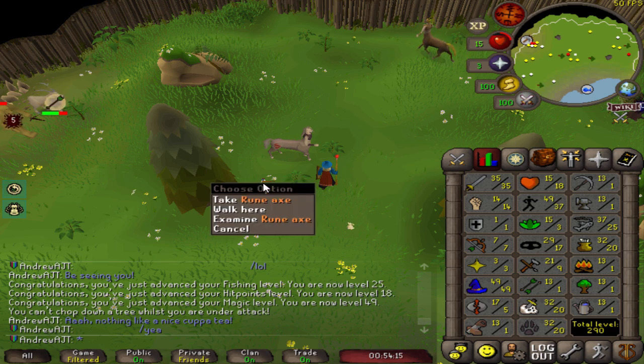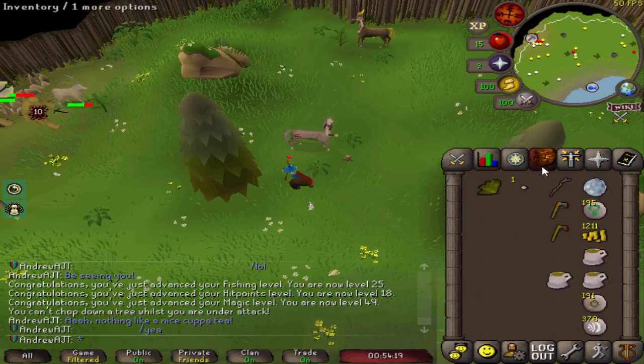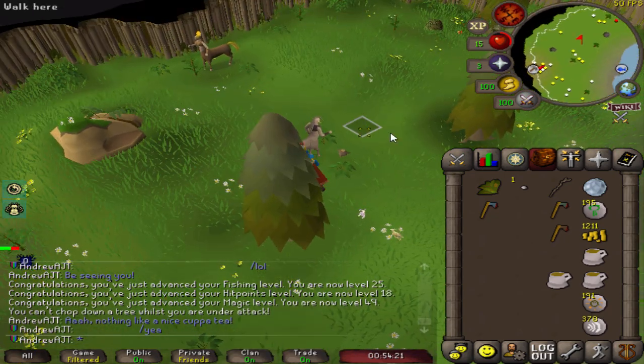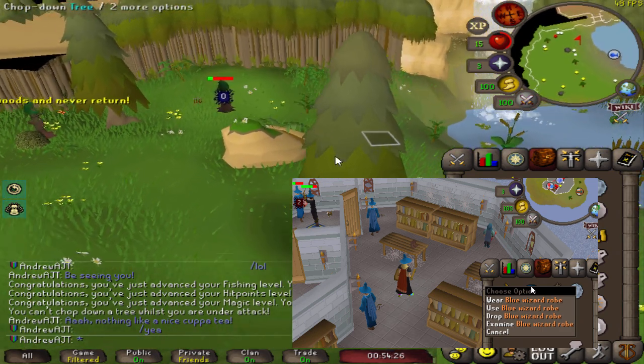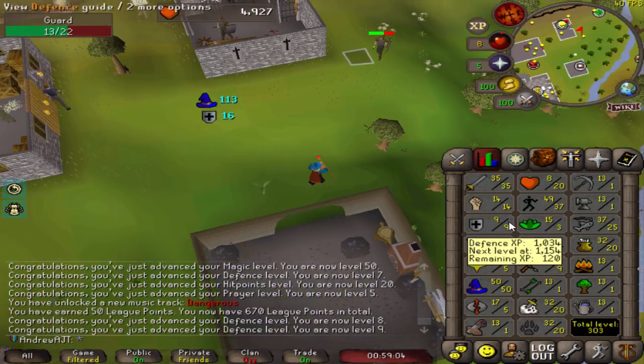This will probably be a fast-paced video because I have a lot of progress to show in a short period of time. Here is the elusive rune axe drop which I got here. I also picked up a blue wizard robe top along the way at Wizard's Tower for a little bit more magic bonus.